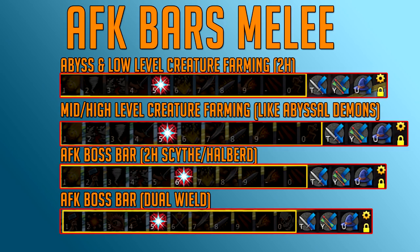The second melee bar is pretty much the same, except Quake is placed in front of Hurricane. That's because Quake lowers the defense of your opponent when you use it — so at Abyssal Demons, it helps you hit harder. At any high-level creature or boss, it increases your accuracy and makes it easier to hit.